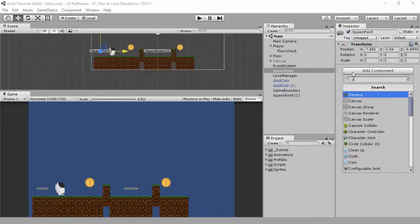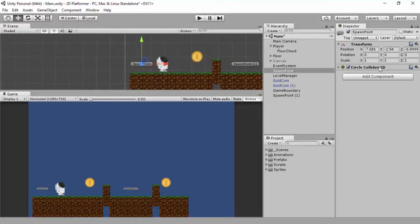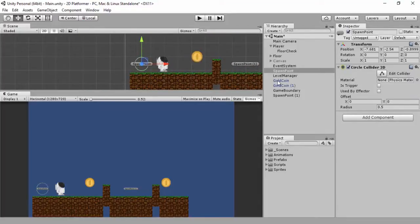I'll drag my spawn point in and add a circle collider to it - it doesn't have to be a circle collider. Let me zoom in and edit that collider. To be fair it actually looks alright. You can make it as big or as small as you want.